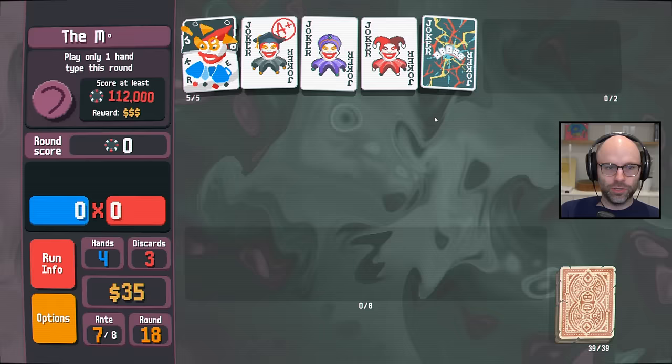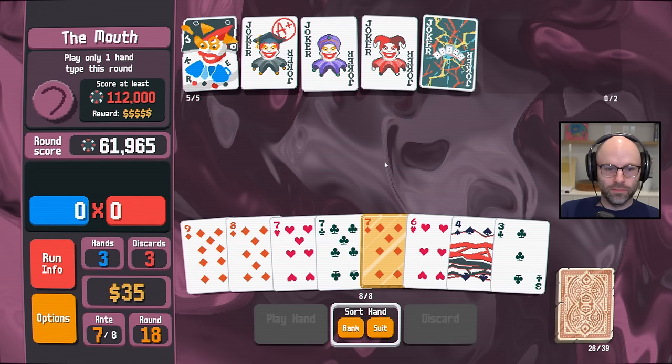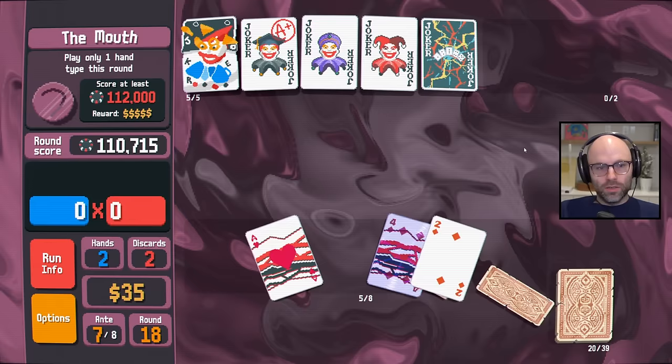Play only one hand type this round. We're pretty much only playing Ace, two, three, four, five straight anyway, so I think we're okay. We do have six, seven, eight, nine — there's no ace in there, but it might get us there anyway, just on evens. Close. You know what — it's actually kind of nice because we get an extra tarot card off the discard.